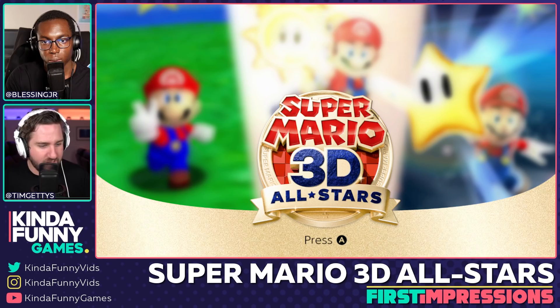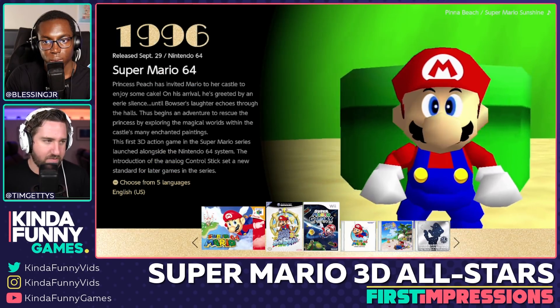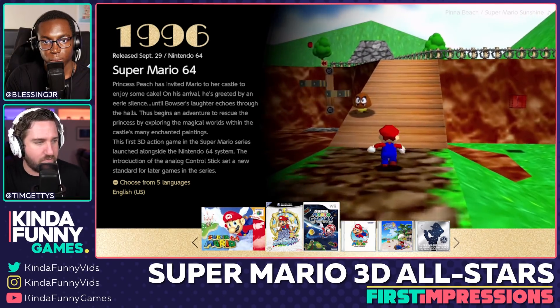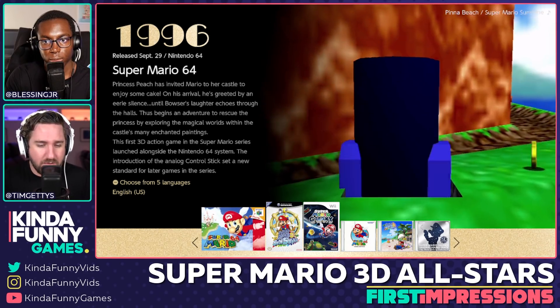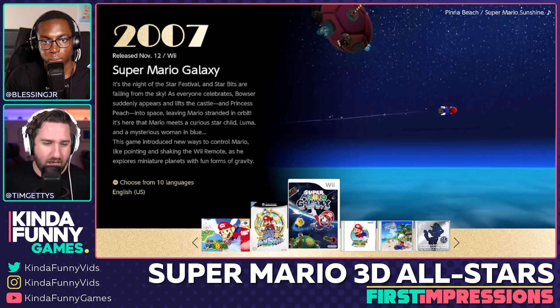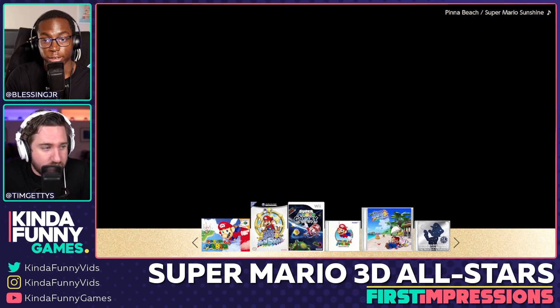The menu has a fun little shine-get music jingle, and each time you play a different song plays — right now it's Pinna Beach from Mario Sunshine. At the bottom of the screen you can see Mario 64, Sunshine, Galaxy, and the three soundtracks. That's it.